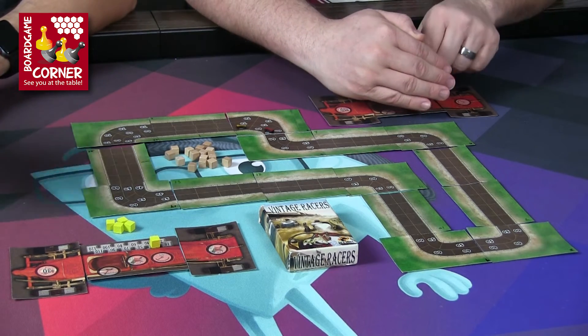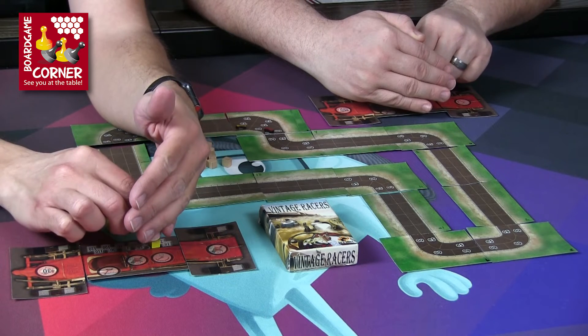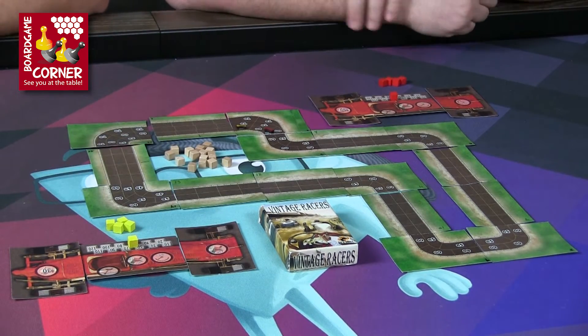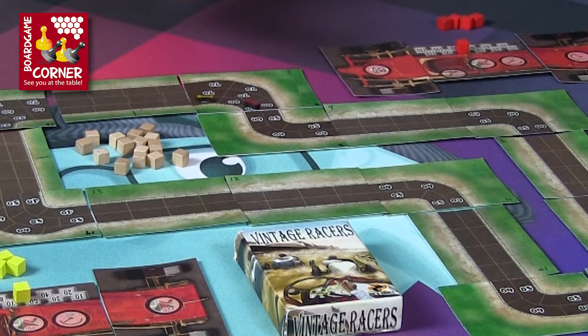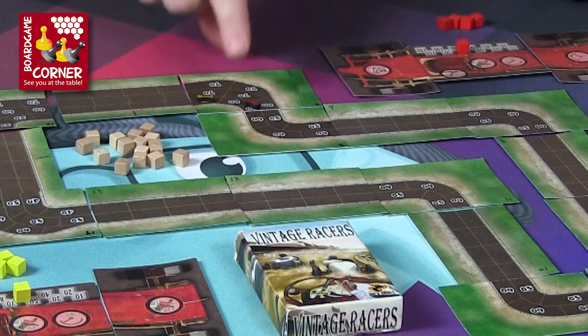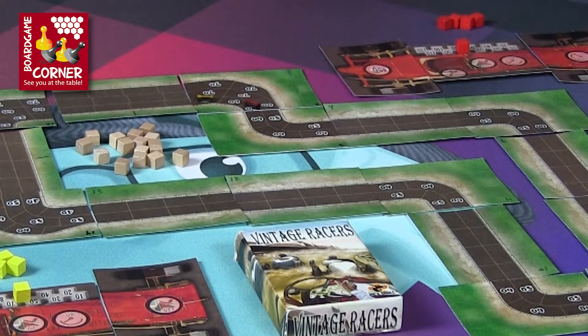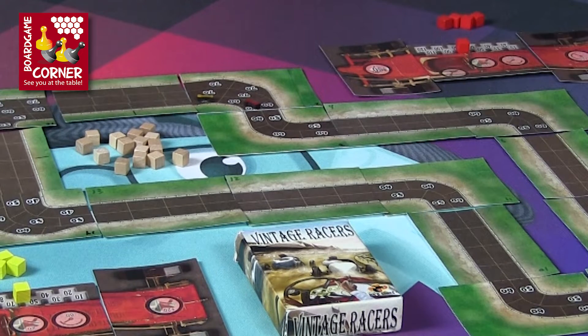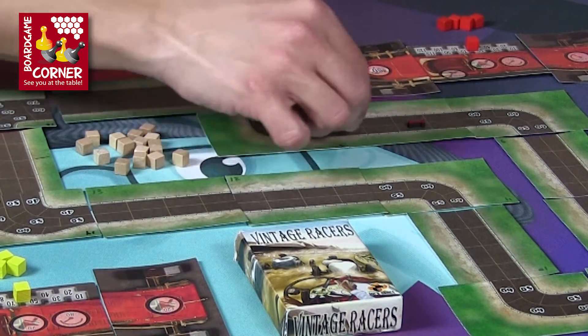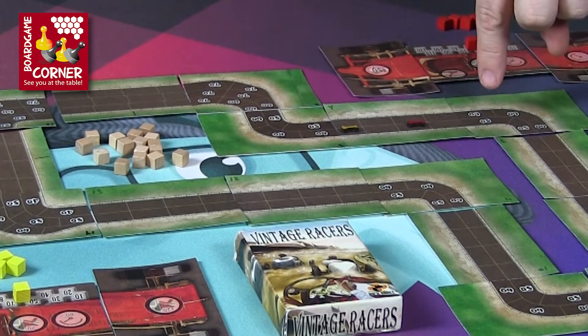For turn two we do a secret adjustment, then reveal — I'm going 70, you're going 60. I could go first since I'm going fastest. If we were tied we'd go to who's farthest along the track, then to lane position — it's a three-stage tiebreaker. Because I'm going 70, I'll take some wear on the first corner space I enter. But we have dynamic braking: I can adjust my speed at the very beginning of my turn, so I opt to go fast to keep the lead and then tap the brakes a little and go 60 instead.